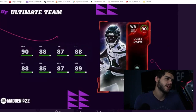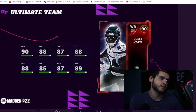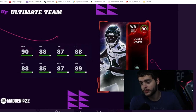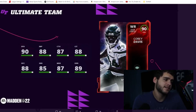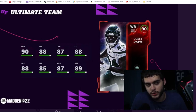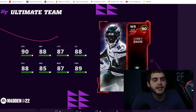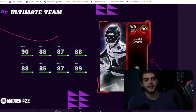At number three we have Cory Davis. Similar to Xavier Rhodes, he's at a deep position — wide receiver — so you're not stuck with him. Powered up he gets 91 speed, he's six foot three, with 89 jumping, 88 catching, 89 catching in traffic, and 89 spectacular catch. He gets 89 deep route running, which means he'll get 90 deep out running powered up. So with 91 speed at six foot three he'll be a great deep threat — your second, third, fourth, or fifth receiver.